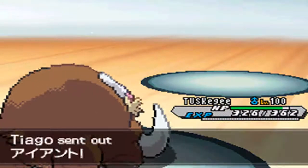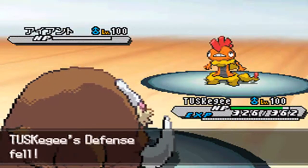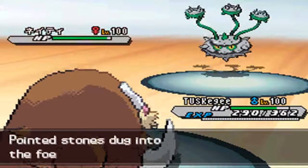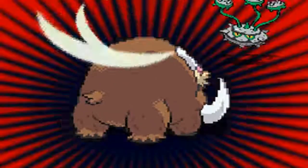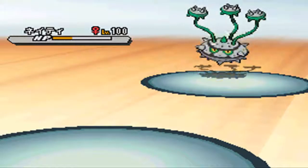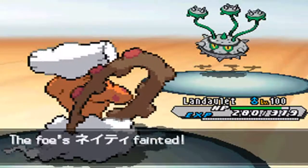All he has left is Ferrothorn and Scrafty. Superpower will do a lot to Scrafty so I stay with Mamoswine and go for Superpower — I take it out. That was probably a Dragon Dance set because a bulkier Scrafty likely could have survived. Now it's down to Ferrothorn. I use Superpower again to sack Mamoswine since I have Landorus, Terrakion, and Celebi with Hidden Power Fire. I switch to Landorus and finish the game with Earth Power — Sheer Force Landorus with Earth Power is strong and fun, and that's the game.